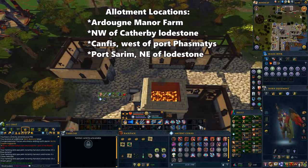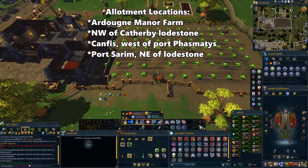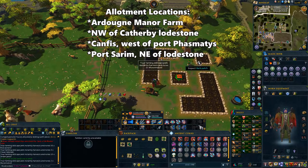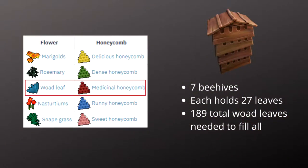Keep planting in the allotments until you reach level 17 farming. Make sure you keep making and using your super compost to increase the yield for more experience. Once you reach level 17, you can start using the beehives, which is going to be the best way to level farming early on in Iron Man. There are 5 different types of honeycomb you can make from the beehives depending on the flower you put into it. The most practical one you're going to want to make is medicinal honeycomb using woad leaves. There are 7 beehives that you'll be filling up and each one can hold up to 27 leaves, so you'll need a total of 189 woad leaves for this.